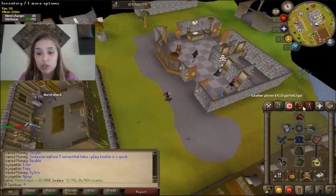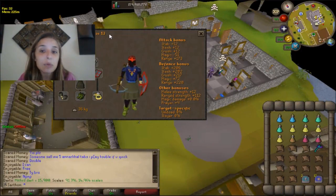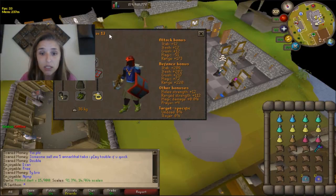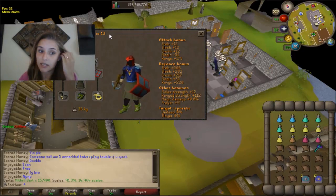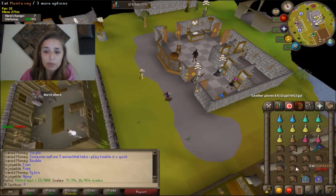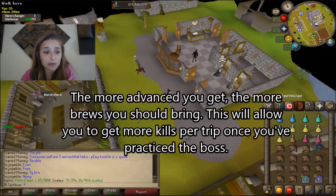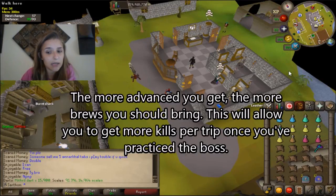I am on a spiritual creatures task and I really enjoy that. For Saradomin, some people bring ruby bolts and then switch to diamond. I'm only bringing diamond because every little extra damage you take affects you, but that's up to you. A lot of this is simply preference. I only bring a few brews — sometimes people do a full inventory of brews and restores with ranging pots, and you can do that as well.